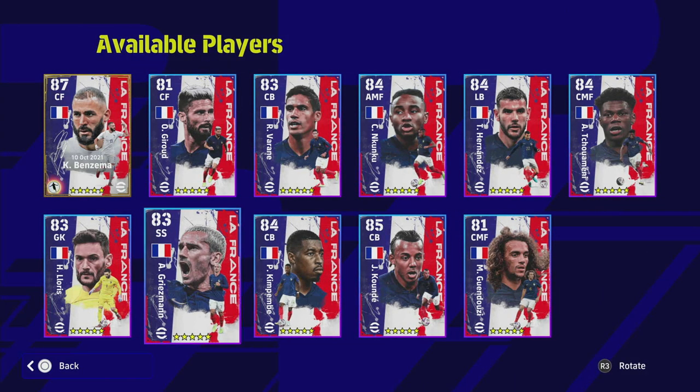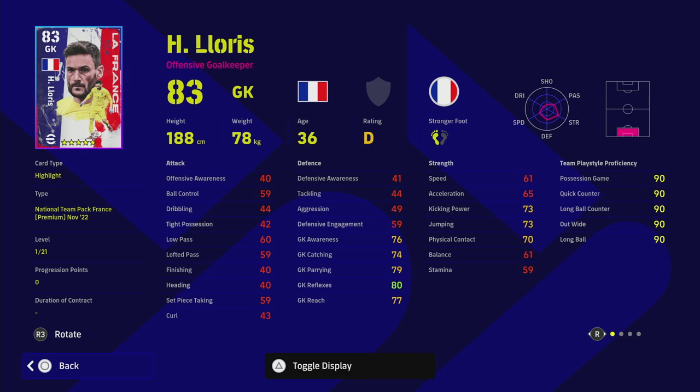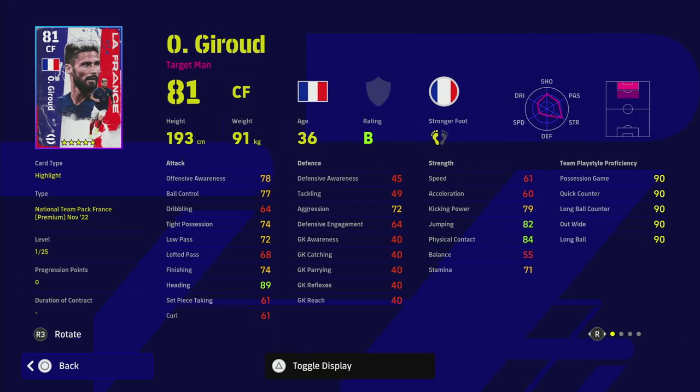Oliver Giroud is 5,000 eFootball points — you can buy him for free if you've saved up points. You can link your account for a boost and play division matches to get him next week. Lloris — I would say buy the standard version Donnarumma if you're not getting this pack, because Lloris is on D rating and is an average goalkeeper at best. He doesn't have enough levels to make him meta or top tier. Giroud is also a dime a dozen for center forwards, and Benzema absolutely obliterates him stat by stat.